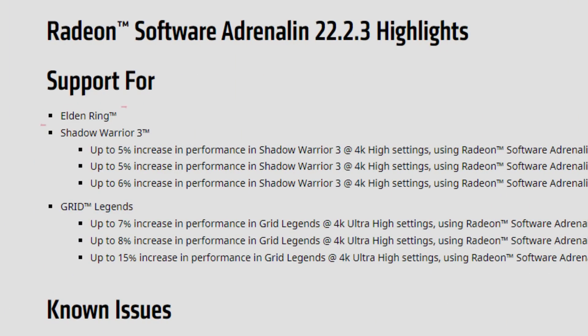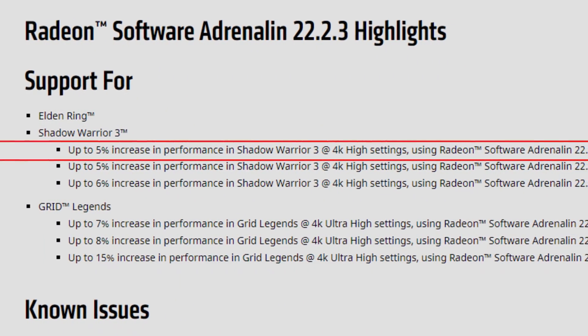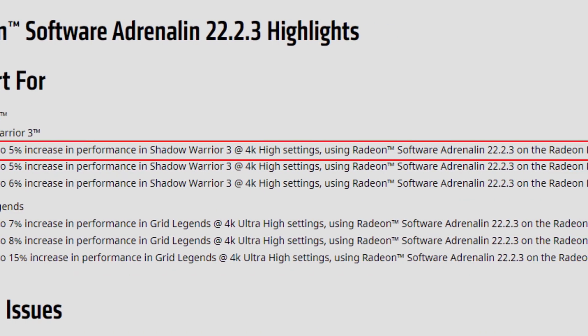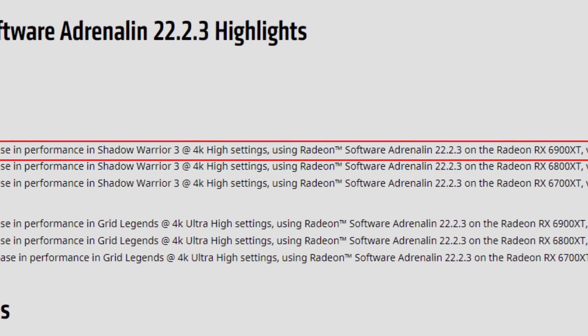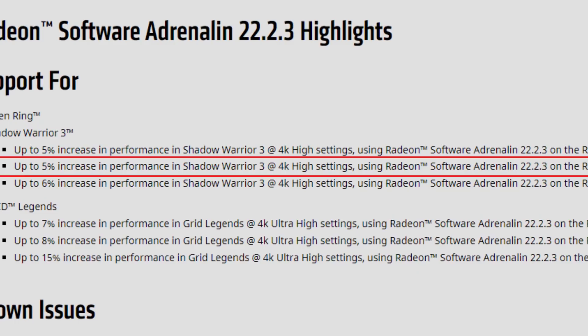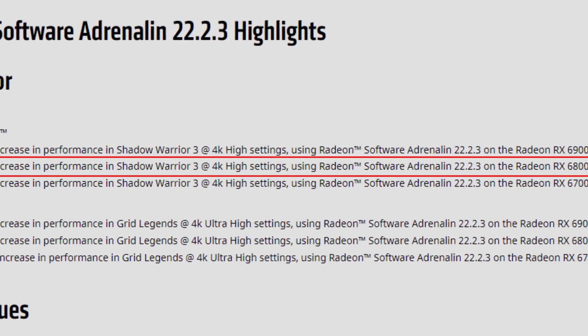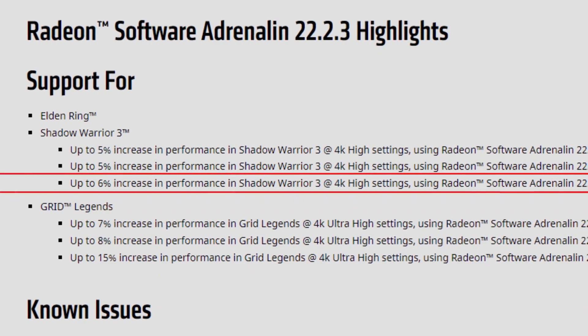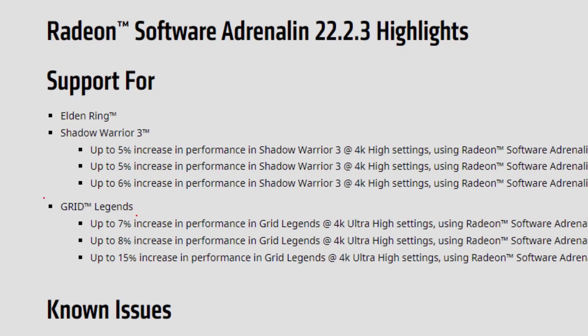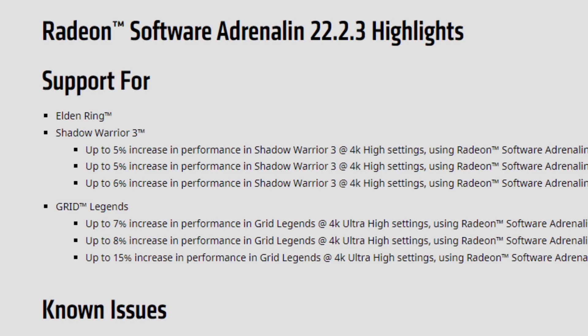As for the release notes, we have support for Elden Ring, which was recently released, and also Shadow Warrior 3 — up to 5% increase in performance in Shadow Warrior 3 at 4K high settings using Radeon Software Adrenaline 22.2.3 on the RX 6900 XT, and also up to 5% on the 6800 XT. There's up to 6% increase at 4K high settings on the 6700 XT. We also have Grid Legends.